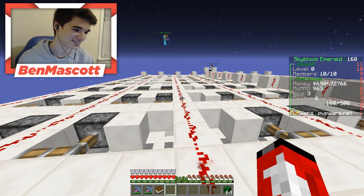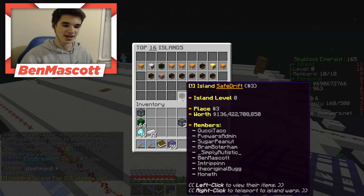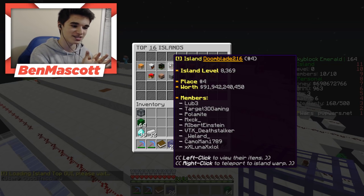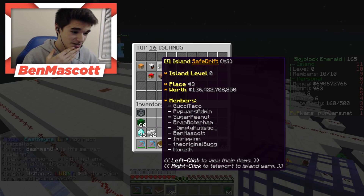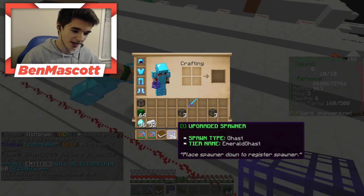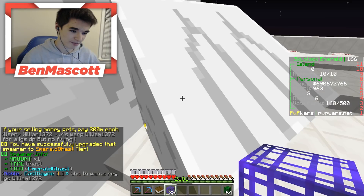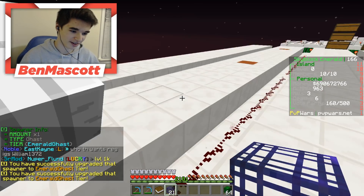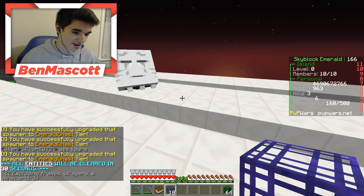If you didn't know already, gas spawners now actually count towards IS top. As an update as we gear towards the end of the season: we are currently number three and we actually passed Target, which is great — I mentioned at the beginning of the season we would pass them regardless. I think we could even get second this season. I'm now placing these 26 emerald gas spawners on top of the farm — they take a little bit to stack, but we should be good to go.